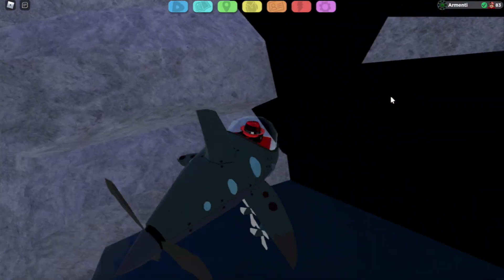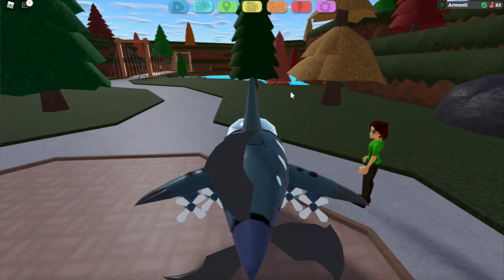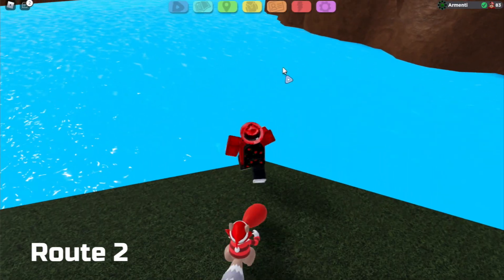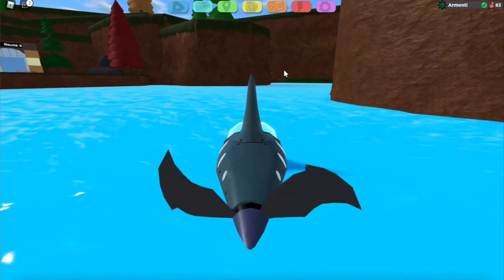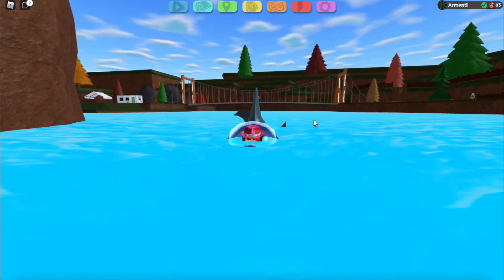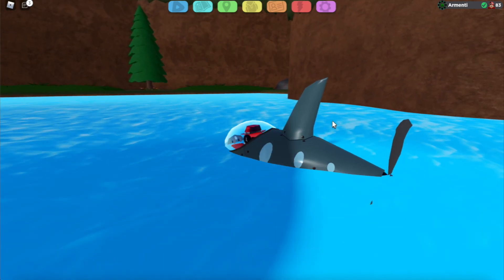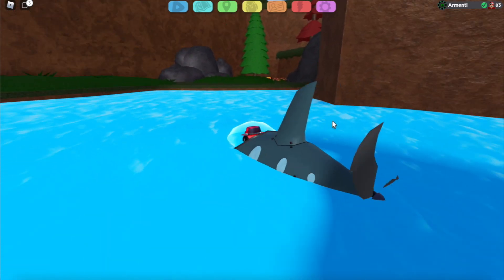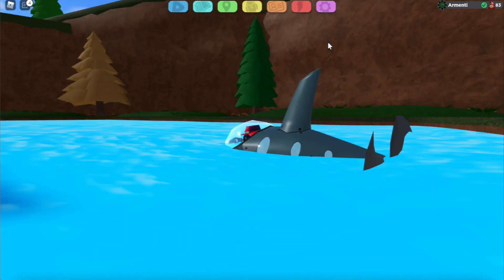Now we're in Route 2 at Rally Ranch. Let's get into this big body of water over here and see what we find. It's that simple to get in — I just ran into the wall, pressed Q, and boom, now I'm swimming. There's the hidden crate — I made a video on this back in the day. You can get past walls super easily and it honestly makes exploring really cool.